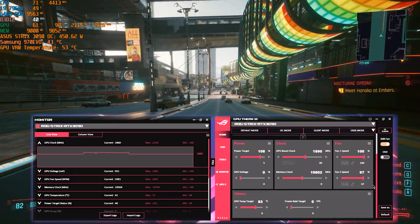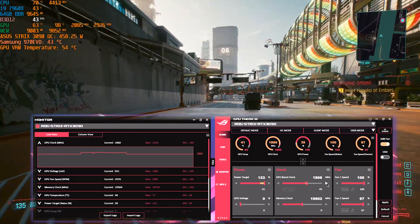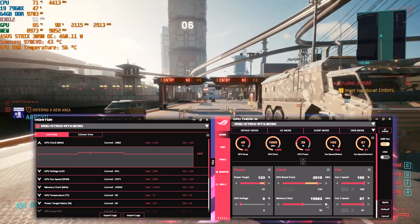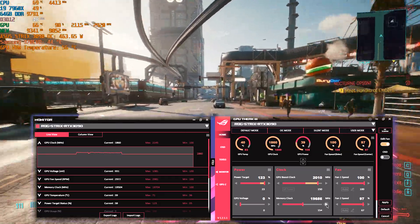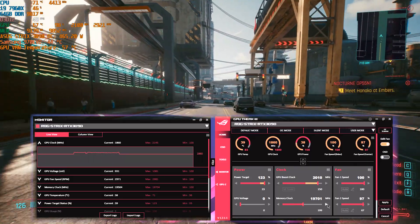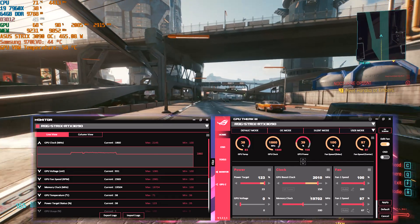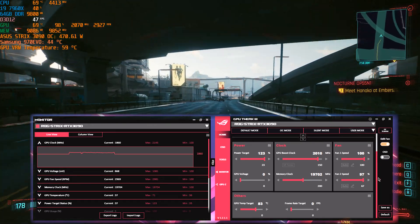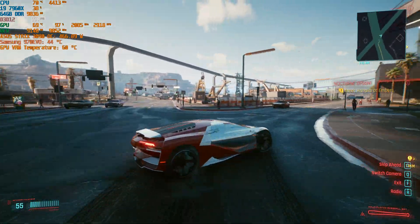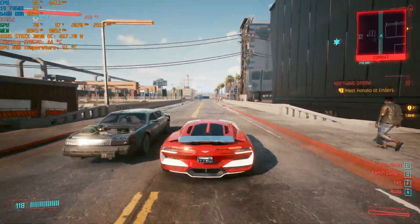Now we're at the most important part: the manual overclock. Power draw is maxed out, fan speed is at 100%, core clock is +150 MHz, and memory is +200 MHz — settings are already applied. I know I could push the memory higher, but I don't want to push my luck after some bad experience with my 2080 Ti, and availability is still not great. These are the final temps after five months. Thank you for watching — see you in the next one.